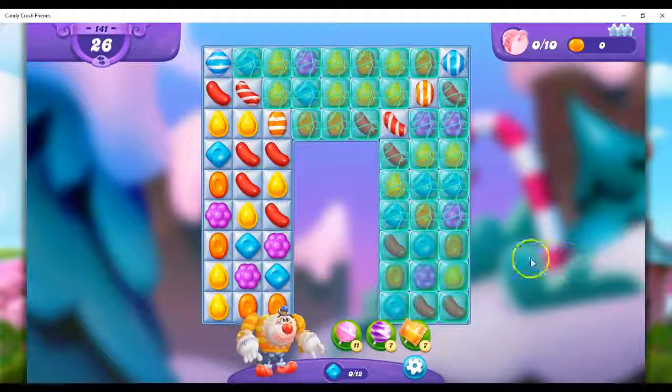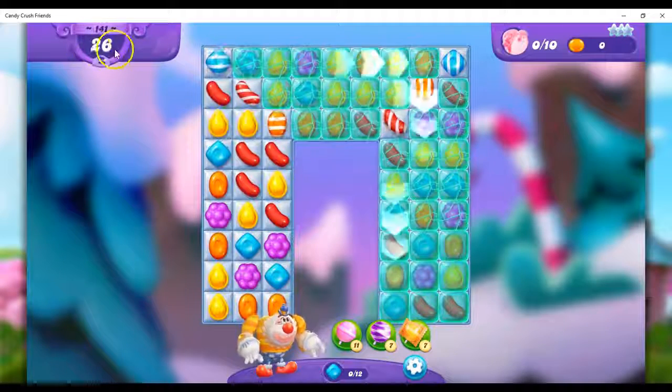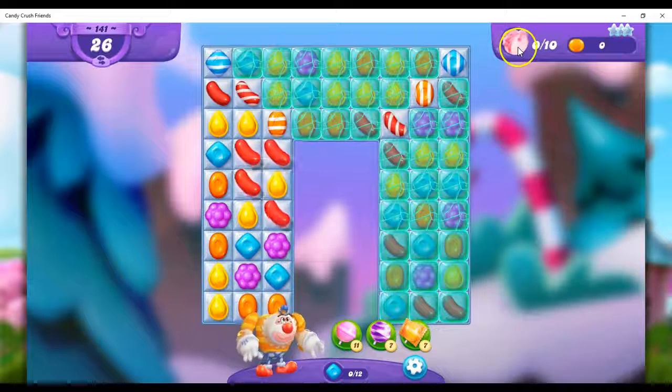Hi friends, this is Susie, your Candy Crush Guru, here to help you solve the puzzle of level 141 in Candy Crush Friends Saga, where we have 26 moves to collect 10 friends.